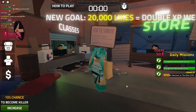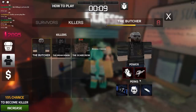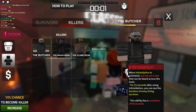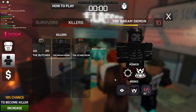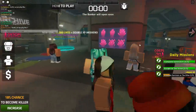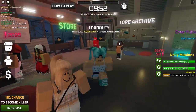Now let me show you the killer classes. As of now there are three killers you can purchase: the Butcher, the Dream Demon, and the Scarecrow. The Butcher can let out a roar to reveal where survivors are and can place bear traps. The Dream Demon disorients survivors. The Scarecrow is great — scarecrow stands are placed around the map and you can teleport between them to pop out at survivors. I have the Scarecrow equipped right now.